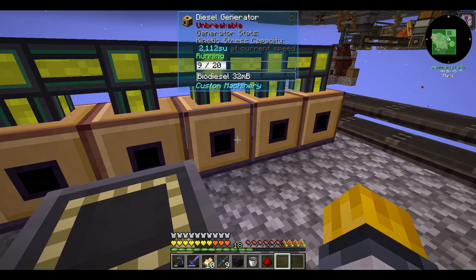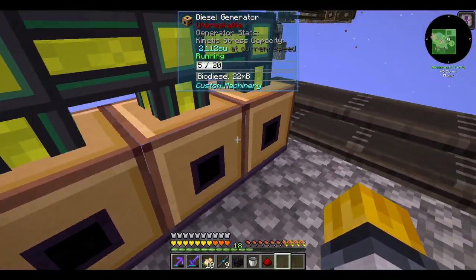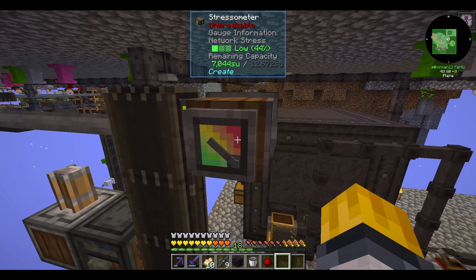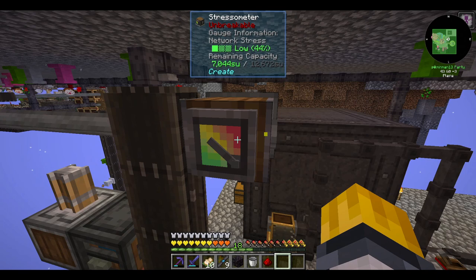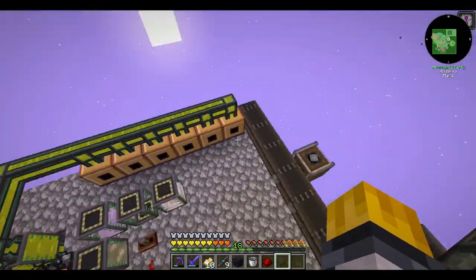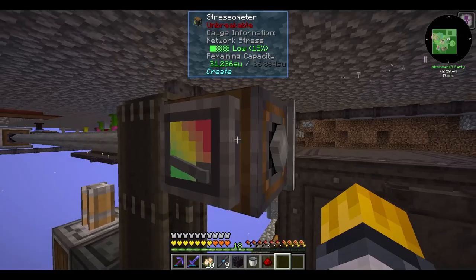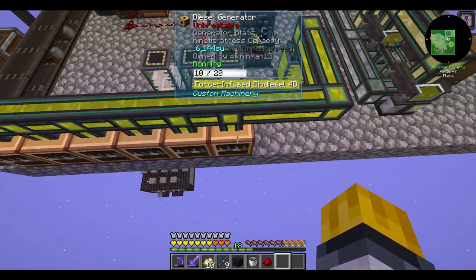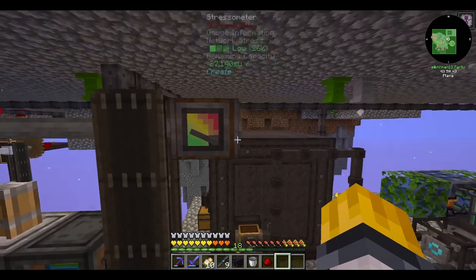The system's finally just about ready to convert over. Remember that I have 6 diesel generators running right now, producing about 12,000 SU. Once I run out of biodiesel and the force infused biodiesel takes over, I'm getting 6,000 per generator for a total of approximately 36,000 to 37,000 SU. Not only is this fuel three times more stress unit dense, it's also twice as efficient as you only use one millibucket per tick instead of two. These diesel generators are incredibly good and will be only going up from here.